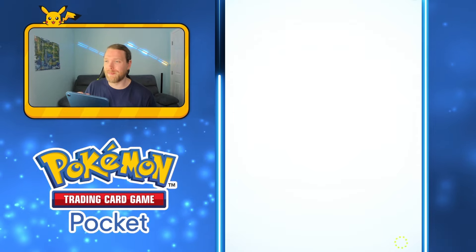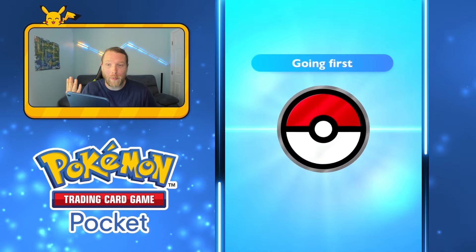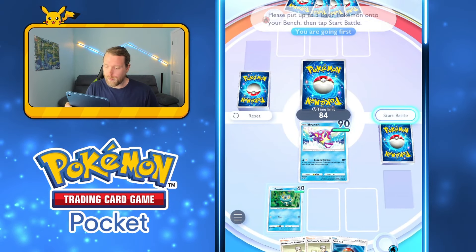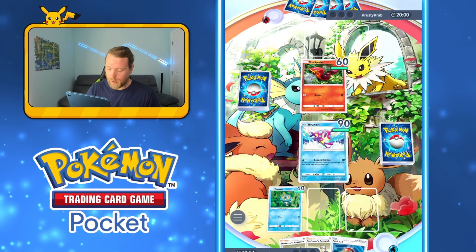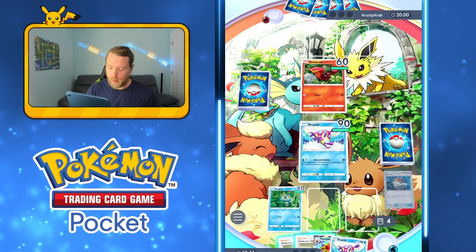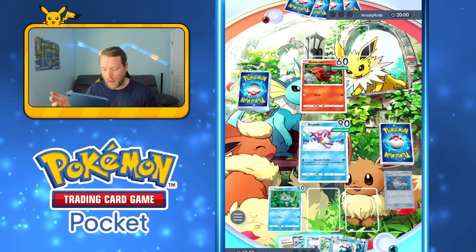We found an opponent — Crusty Crab. This is the very first game with this deck. I really hope they're not running an electric deck, that would be really bad. Really want to go second here. Not electric — excellent! I'll Pokéball and try to get that Staryu. Didn't get Staryu, but the chances of finding one next turn are really high.